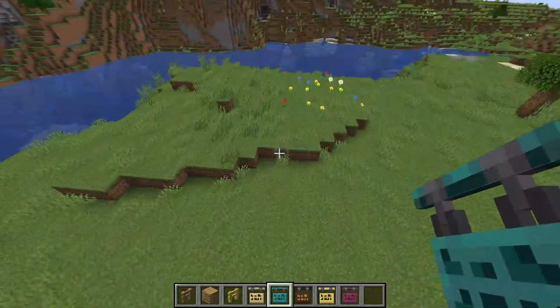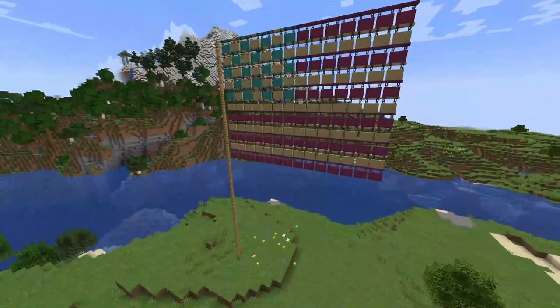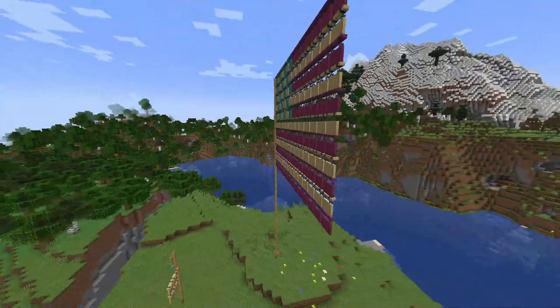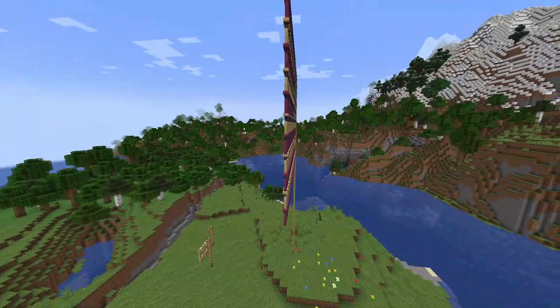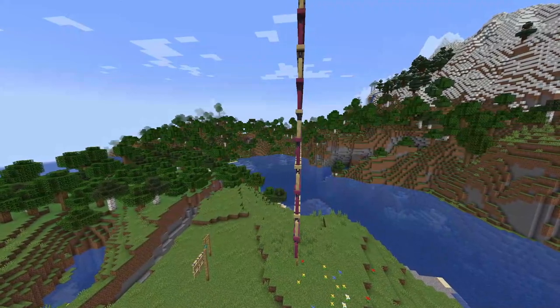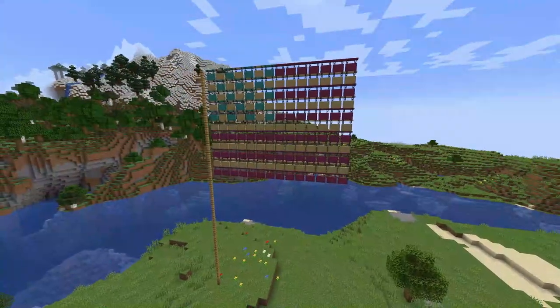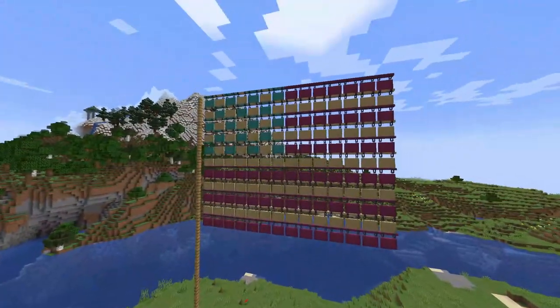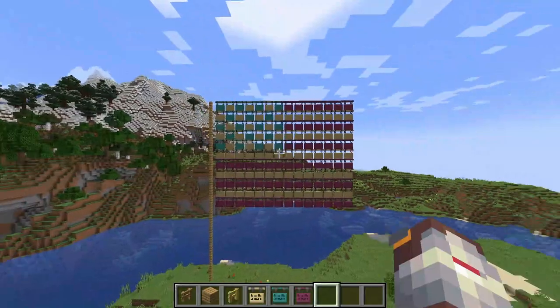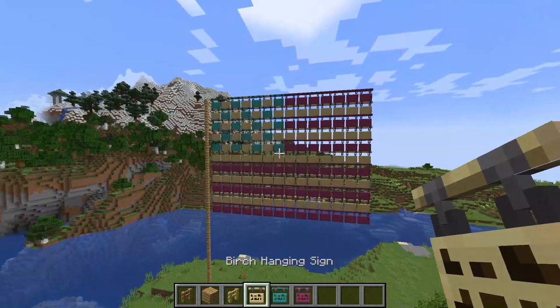Now I'm going to show you a really cool big design to give you an idea of some bigger flag designs — I've made the American flag. The red, white and blue hanging signs are way thinner than a normal full block, which is really cool, because obviously real flags are made out of cloth and they're not as thick as a full block. I used crimson hanging signs, warped hanging signs and birch hanging signs for the red, white and blue.